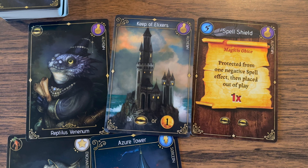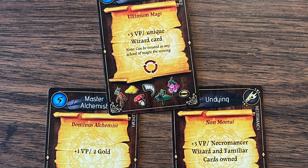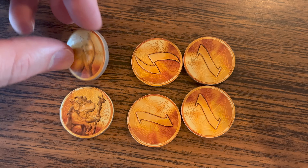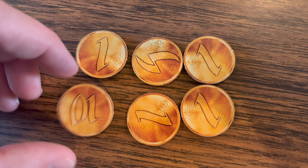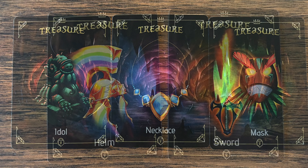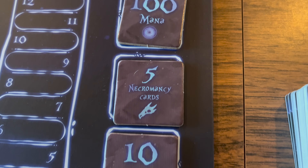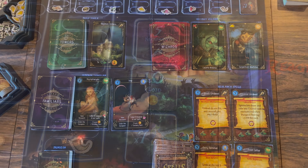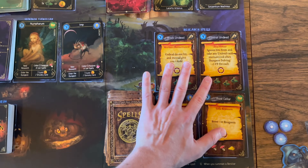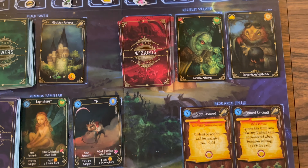If you have wizard cards and tower cards that are not of the same school, then each pair of those is worth 5 points. Any wizard or tower card on its own, not paired with any other, is worth 1 point each. Each spell card from the same school of magic as your paired tower-wizard pair is worth 5 points, but only if you have cast that spell during the game. Some spell cards also let you score points by fulfilling a specific objective. Gold coins gathered throughout the game are equal to their value in points. Whoever has the most treasure from the dungeon scores 10 points, and the second most scores 5 points.